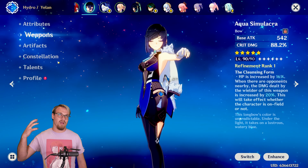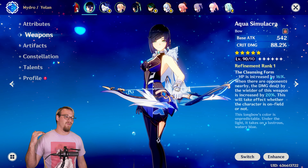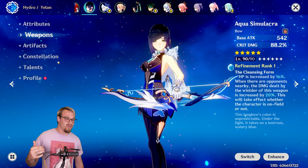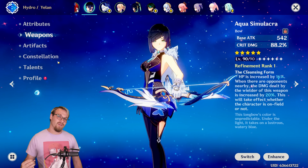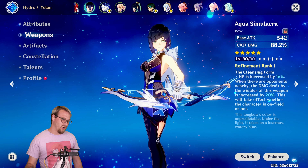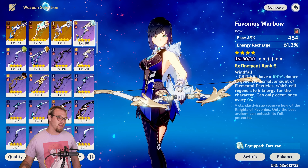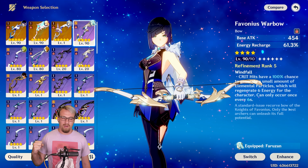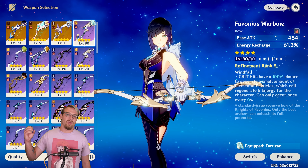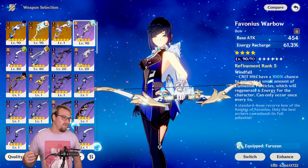For weapons, Aqua Simulacra is her signature. It gives crit damage, which is really good for her, and also increases HP, which is phenomenal. If there are opponents nearby, it increases damage dealt by 20% even if Yelan is not on the field — so with her doing so much off-field Hydro application through her burst, this weapon is phenomenal. If you don't have Aqua, you can run Favonius Warbow, which everybody gets one of for free upon completing the Anemo Archon quest. R5-ing it would be very good for her. In this case, you'd want to build more crit rate than crit damage so you can reliably proc the passive and generate energy for Yelan.